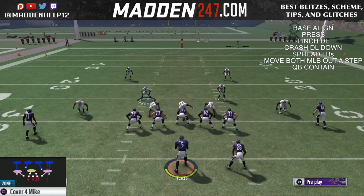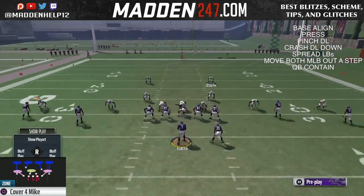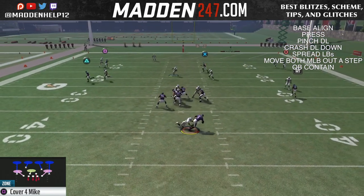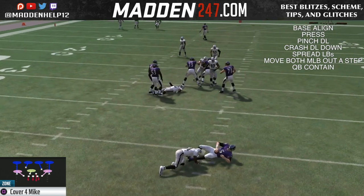If you do not move them out, it will not come in clean through that B-gap and the left tackle could possibly pick him up. But if we move him out like that, you see how the left tackle ignores him and we're able to get a B-gap pressure.